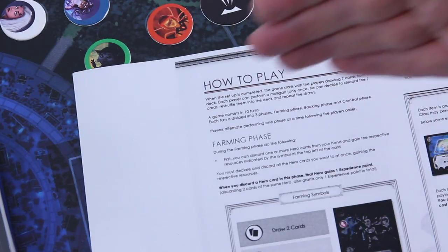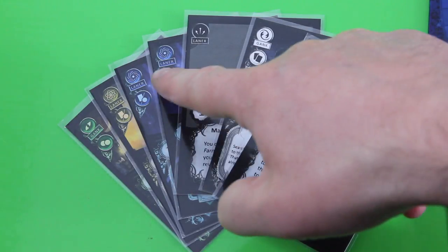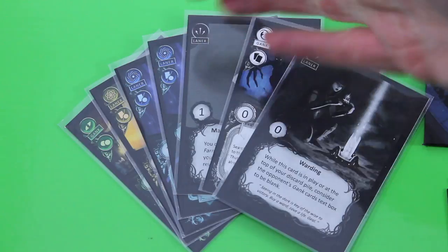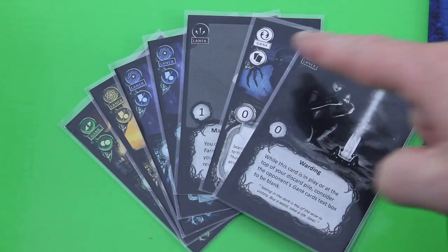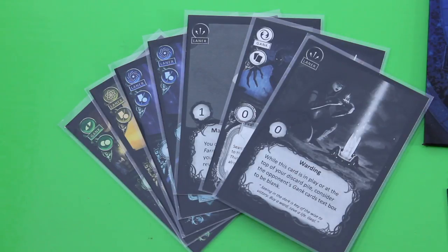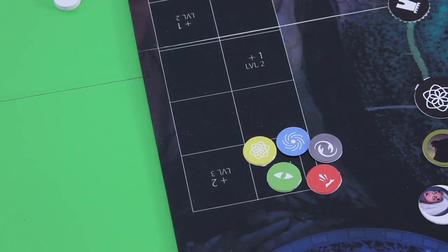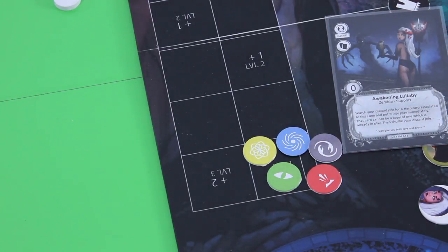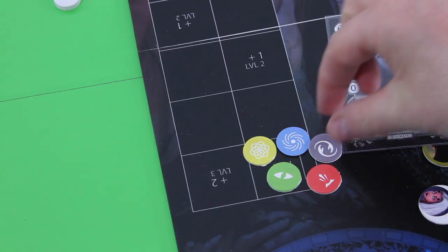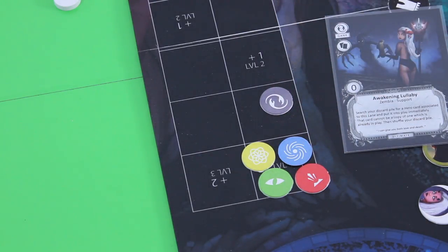The first phase each turn is the farming phase, where you can discard any number of hero cards. Hero cards all come with an extra symbol to identify them — action cards don't have this symbol, so you cannot discard those here. For each hero card you discard, you get the printed bonus — for example, this gank card gives me two extra cards to draw, or here I could choose between a coin or a card. Additionally, for each hero card discarded, you can level up that hero by giving them one experience point. This gank here, for example, would bring her one step away from level two, where she gets a plus one influence bonus — which is really huge.